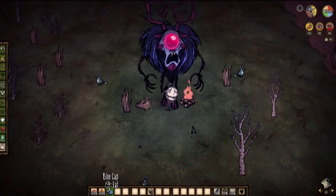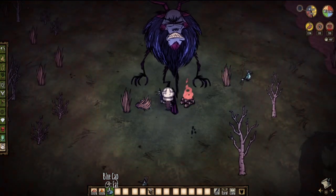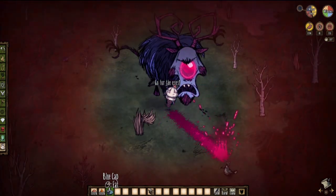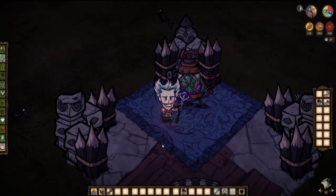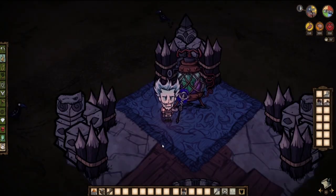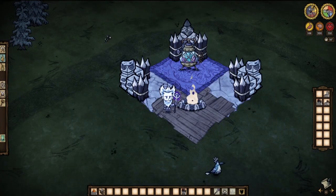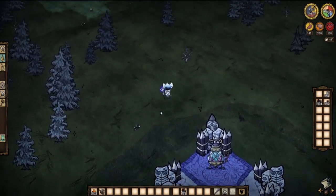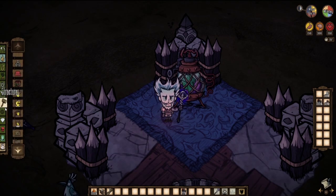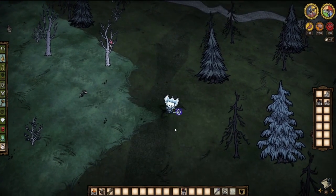If your tentacle spike and all your armor are at 100% and your health is at the base maximum of 150 — like with Wilson — the Deerclops will absolutely die before he can kill you, since you simply deal more damage than him. Make sure to dodge the first attack and get the first hit in yourself. In your first year, Deerclops always shows up on day 30 at nightfall and is attracted to buildings. You can use a wooden sign as bait, since it also counts as a structure.